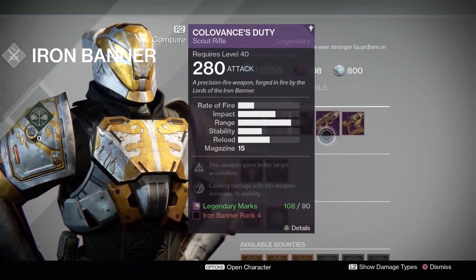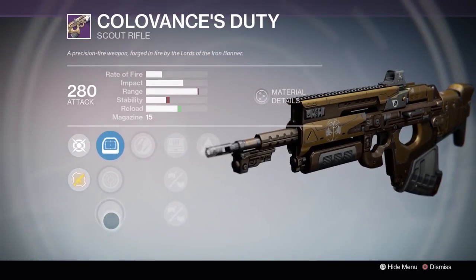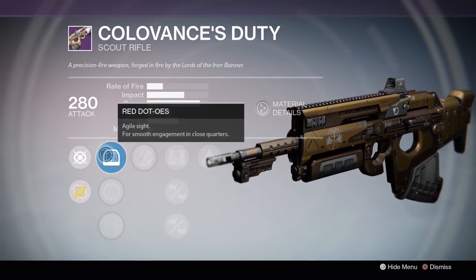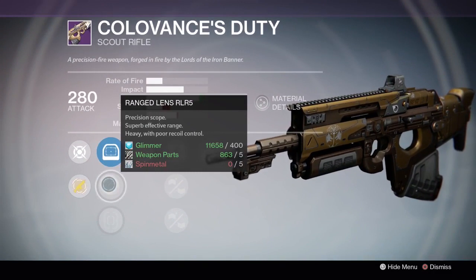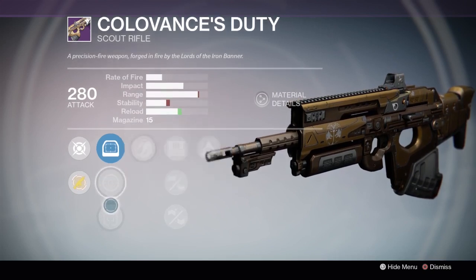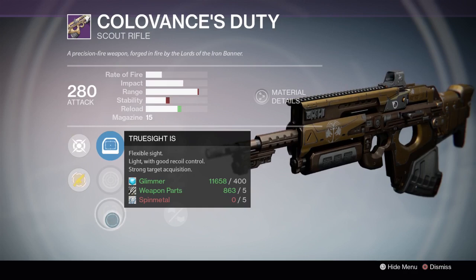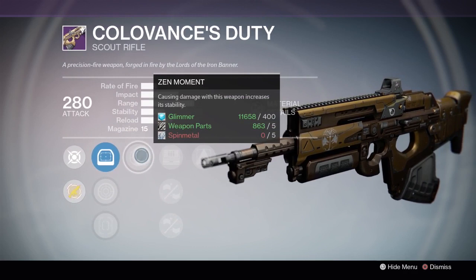The Scout Rifle at rank 4 is called Colovance's Duty. Let's take a look at the perks. For the sights we have the Red Dot OES, Agile Sight for smooth engagements in close quarters, Ranged Lens RLR5, Precision Scope with superb effective range, Heavy with poor recoil control, and the Truesight IS, Flexible Sight, Light with good recoil control, Strong Tiger Acquisition. Then for the first main perk we have Zen Moment — causing damage with this weapon increases its stability.